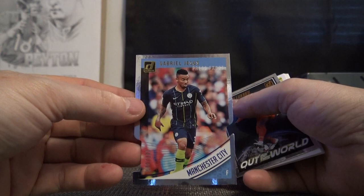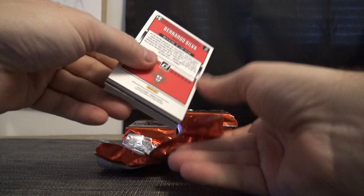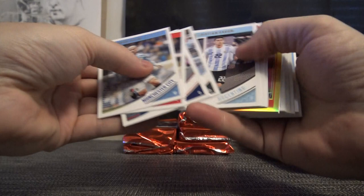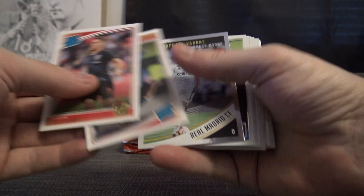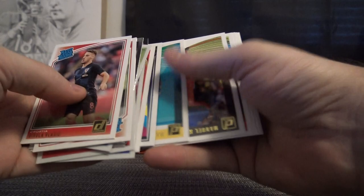Romelu Lukaku. Got a gold card - that one is Nikola Vlasic, numbered seven of ten, your shortest printed card thus far. Press proof Raphael. David De Gea, Manuel Neuer.